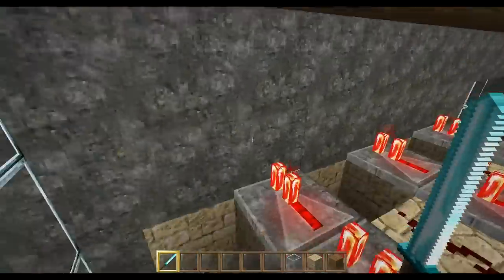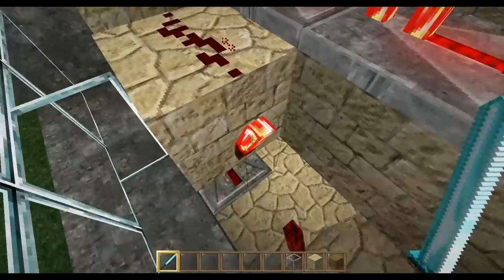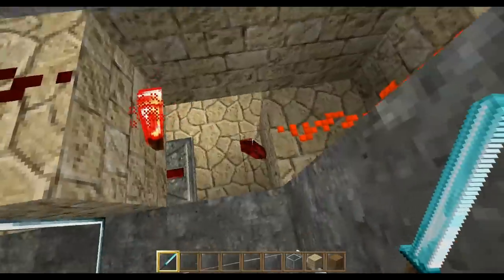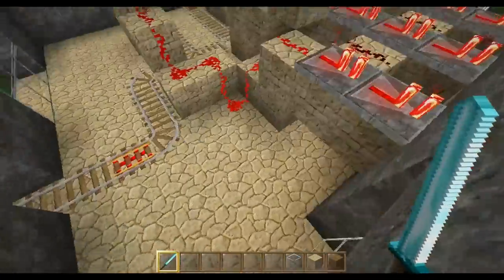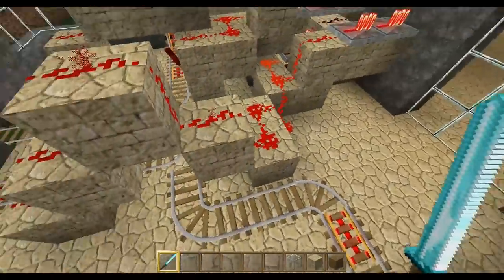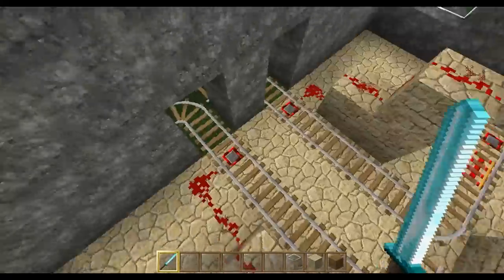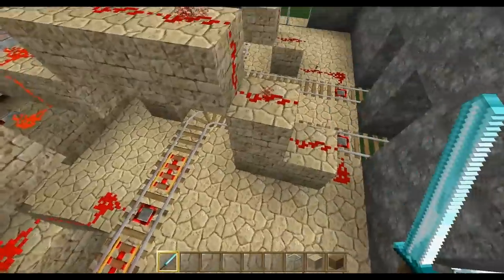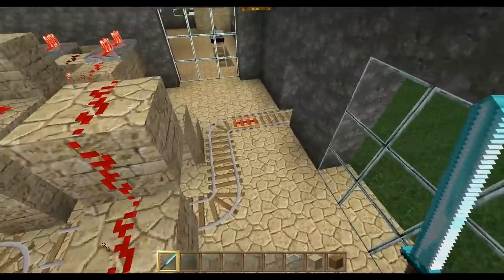We have basically three destinations that can be selected. The buttons are out here in the main hall, and each of them has a corresponding RS NOR latch. This right here is a vertical RS NOR latch, and I did this because it is very, very compact. In fact, if in the future I wanted to add another couple of destinations, I could. We've got two destinations going this way, and then one going out the far end, and the reset switches for all of those RS NOR latches are on the track.